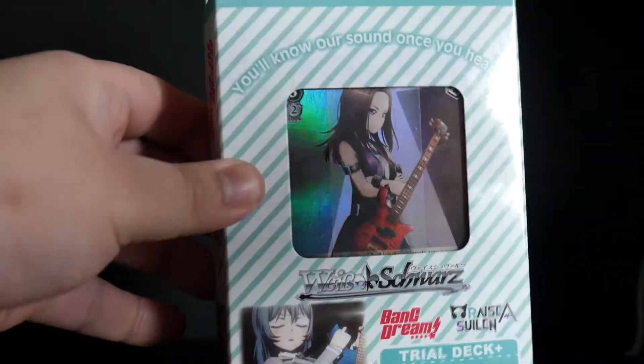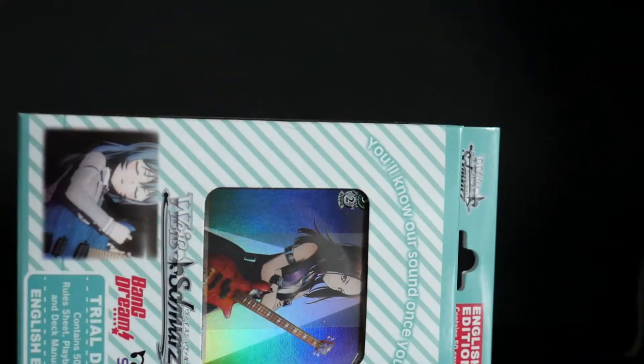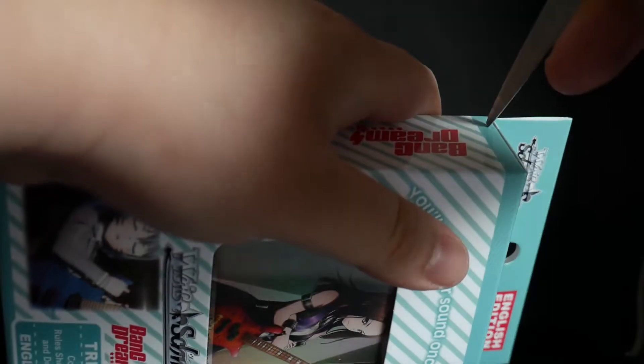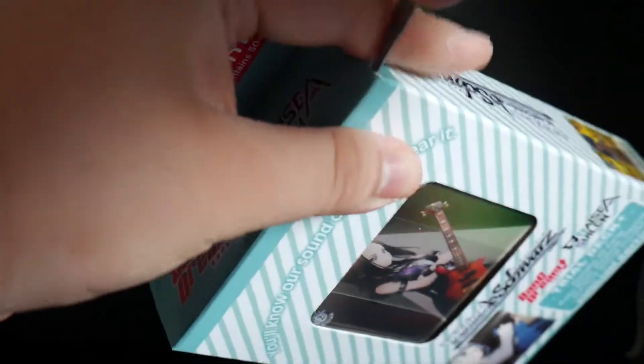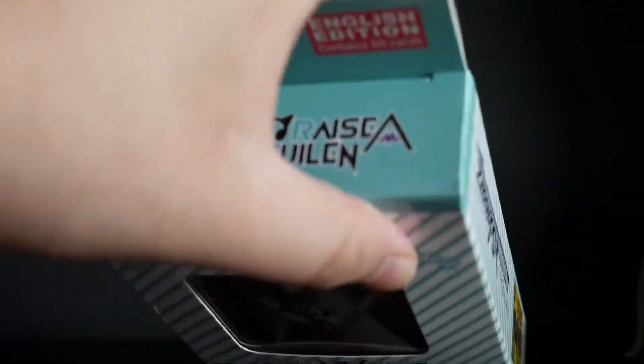Now we'll take a look inside. Let's get the scissors here and cut off the tape on one side and on the other side. Alrighty, open up this box.